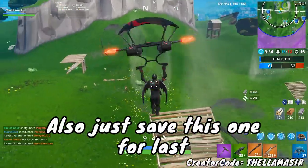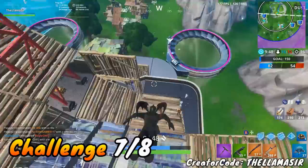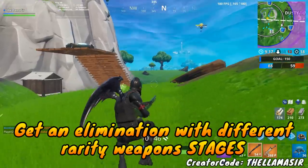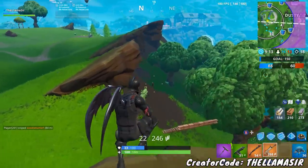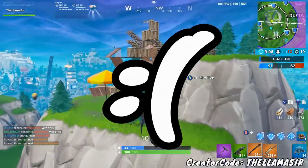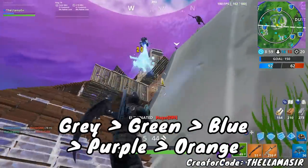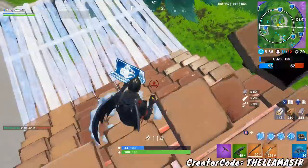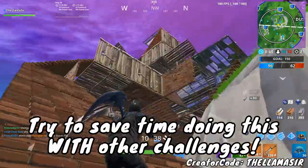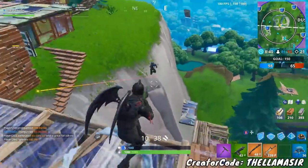You can couple the headshot challenge with the next one: get an elimination with different rarity weapons. This is a stage challenge, which means you have to do it in separate matches — it goes gray, green, blue, purple, to orange. The key is trying to couple it with other challenges. Try to get headshots while going for these eliminations to save time, and it can also be coupled with the final challenge we're about to talk about. Overall, trying to do multiple challenges simultaneously is the best way to go about it.